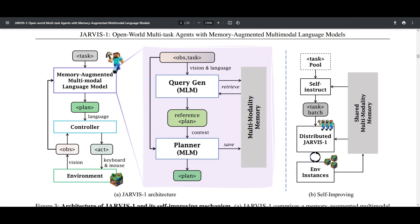The architecture of Jarvis1 involves a memory-augmented multimodal language model, which is responsible for generating plans as well as a low-level action controller. To enhance its planning capabilities, Jarvis1 employs a multimodal memory system that stores and retrieves experiences. It serves as a reference for future planning, so in a way it's getting smarter as it continuously runs. Jarvis1 also exhibits a self-improving mechanism through exploration within Minecraft, proposing new tasks to be autonomously created and self-instructed.